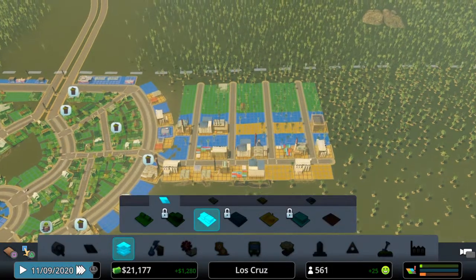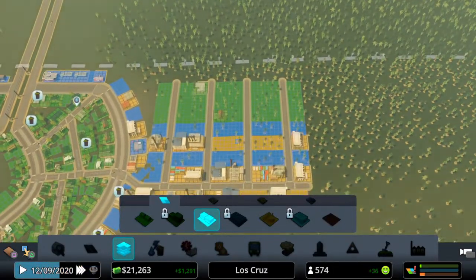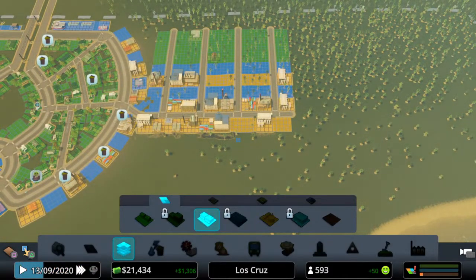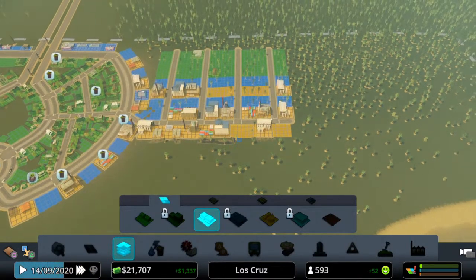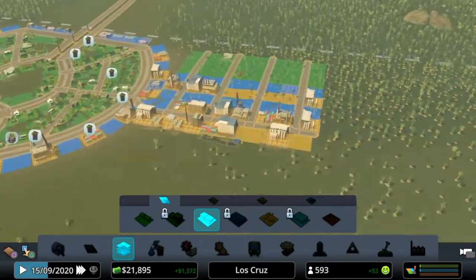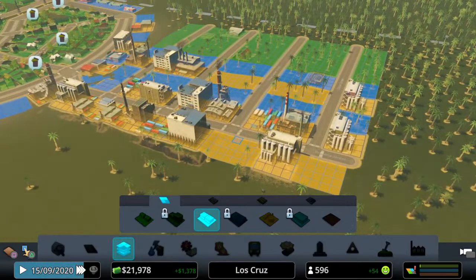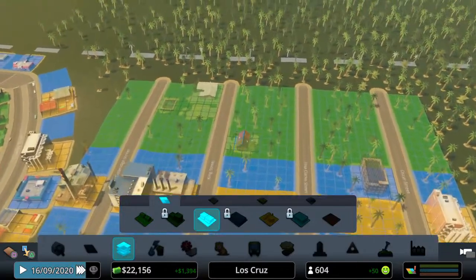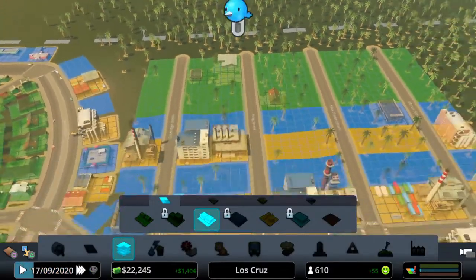We've just successfully zoned those areas. Green is residential at the top, blue is commercial, and yellow is industry. Looking at what the advisor is telling us in the bottom right with the three bar graphs — our industry need has disappeared, there is no more need for industry. These will now be empty plots. We've got some commercial buildings coming in and more importantly some residential buildings coming in.